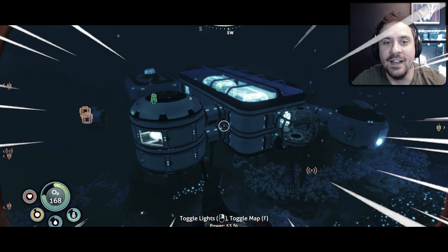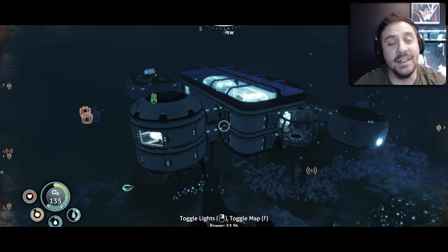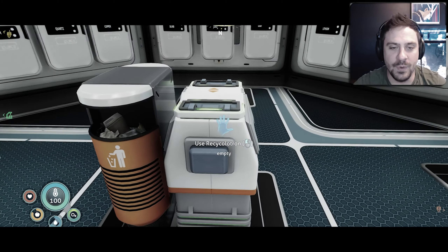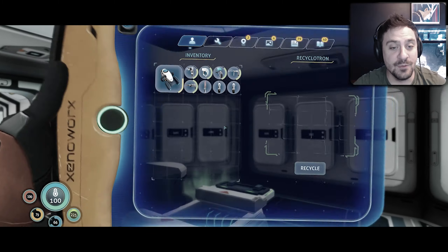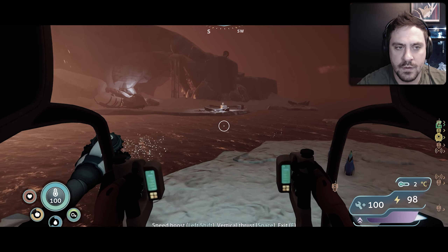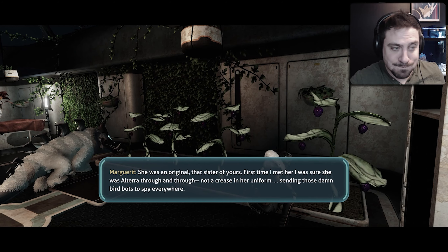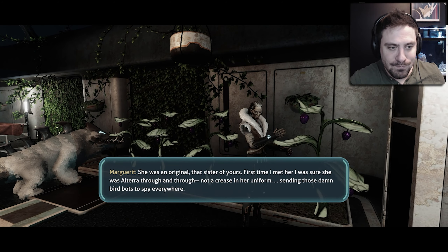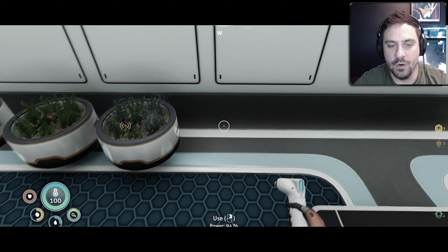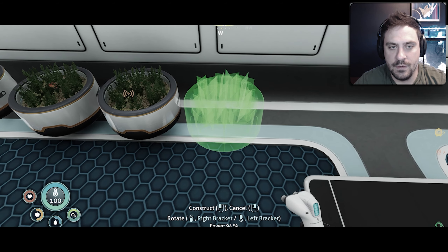On the last episode of Subnautica Below Zero, I wanted to show off my new base, so I took the first part of the episode to conduct my own personal MTV Cribs episode, except less glamour and more trash cans. We then hunky-doried around a bunch of icebergs trying to find Marguerite's base. After finally finding her, she gave us a little bit of information, but not a whole lot to go on. But I did steal some plans from her to start my own indoor grow bed. What's up everyone, Derek A.S. here, and welcome back to Subnautica Below Zero.